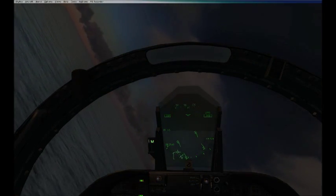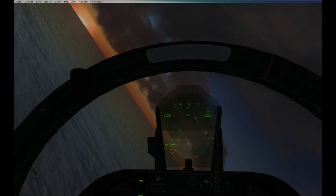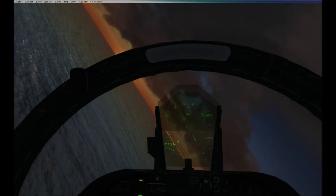As you come off the deck, pull the throttle back or you'll very quickly overspeed, and make a turn to go downwind of the ship. As you can see on the symbology, I'm doing about 170 knots at the moment, raising and coming around to the boat.